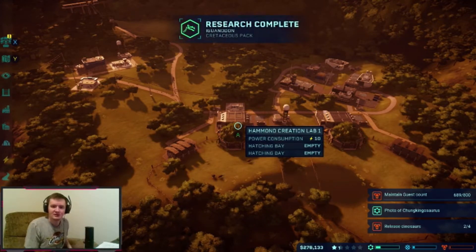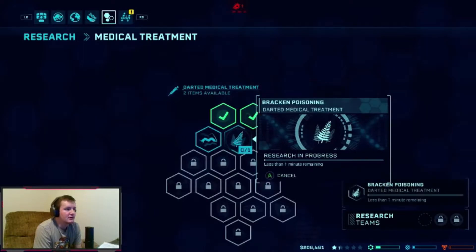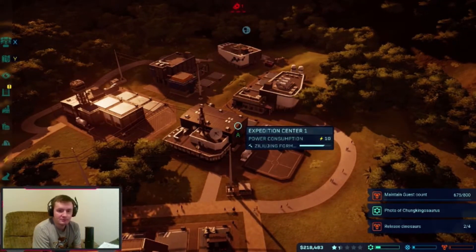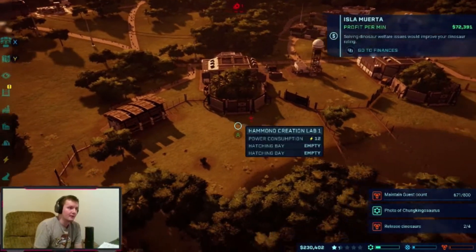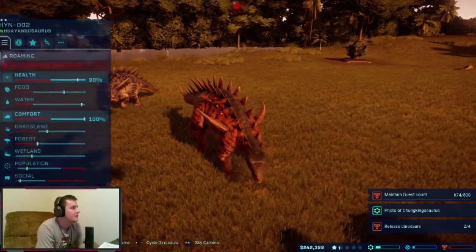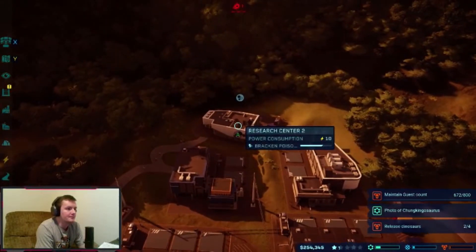We got the Iguanodon researched! Our plans to make the Hyangasaurus have been derailed — one of our dinosaurs has contracted bracken poisoning, so we have to research a cure now. We'll get that running. I'm trying to get our genome up to 70% before making the Chungkingosaurus. Its health is dropping 1% at the current pace — let's see how long it has.